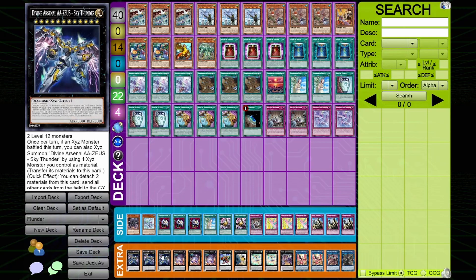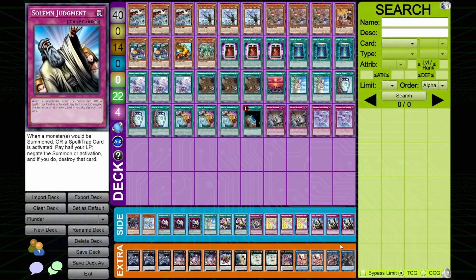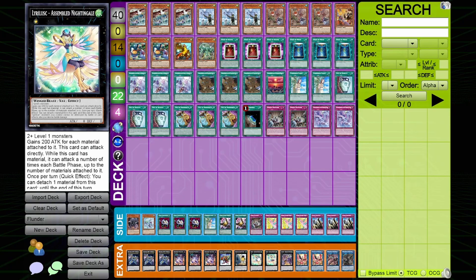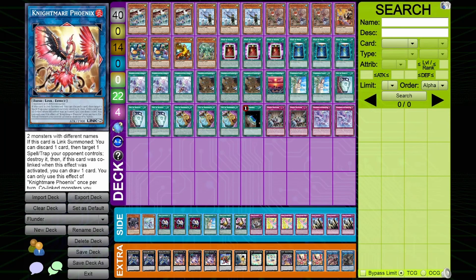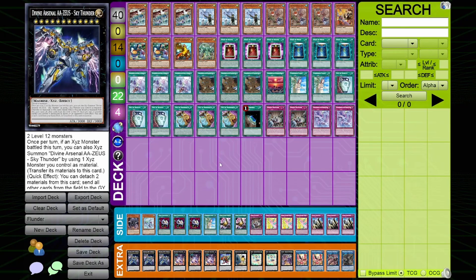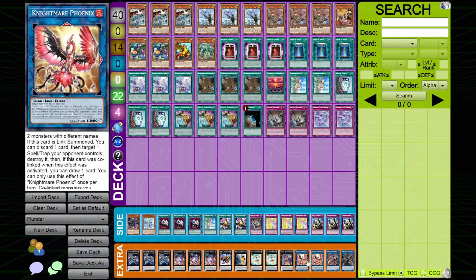Extra deck: three copies of Zeus — this is crazy right now. None of this extra deck is strictly mandatory because they come up so rarely, but when things do come up it's important to have them. Three Zeus, three Downerd, one Gaia, two Assembled Nightingale, one Prominent Tail Thrush — just a spell and trap shuffler — two Nightmare Phoenix, one Tri-Brigade Ferrijit, and one Omen. Arise Heart, Zeus, Gaia, Downerd, and Nightmare Phoenix are the most important cards for outing stuff.